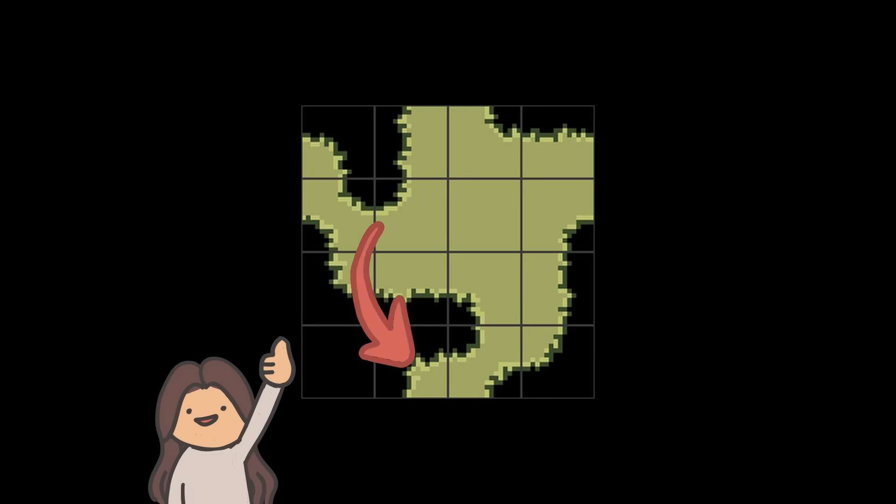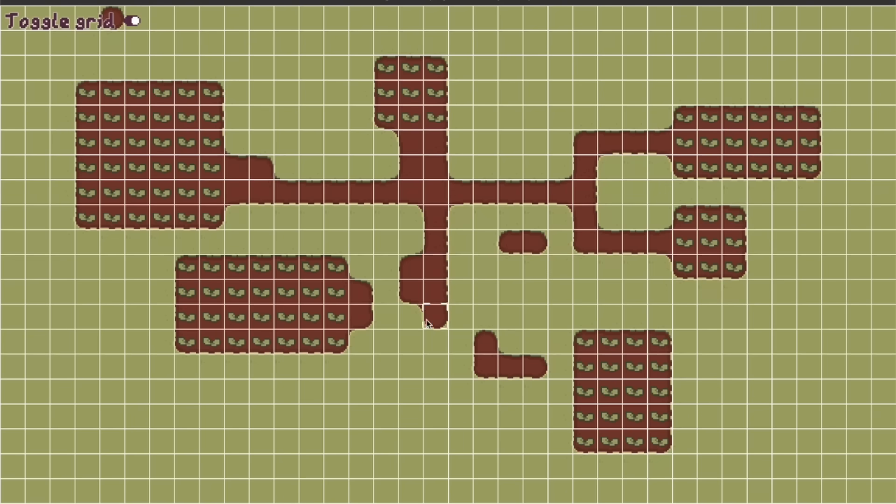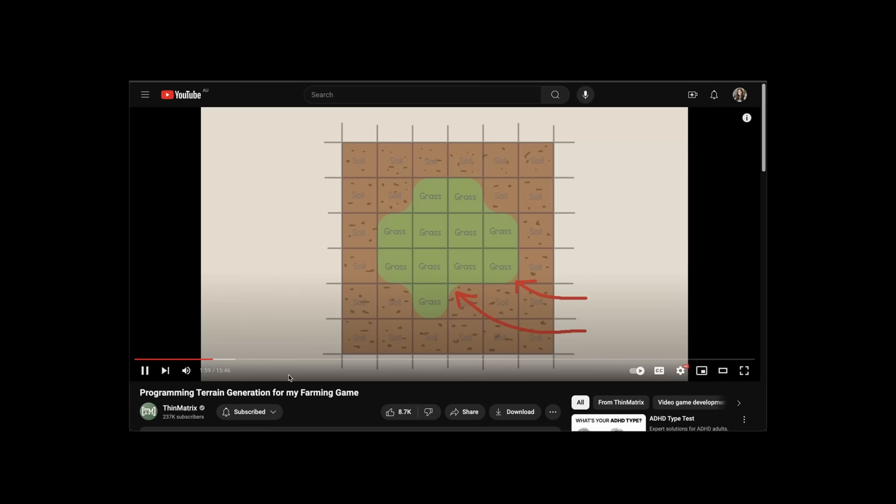In terms of the actual tileset to use with this method, this time we actually want the edges to be drawn halfway through each tile. Once the offset is applied, it will appear perfectly aligned with the rest of the game's world. For learning more about the dual grid system, I recommend checking out this talk by Oskar Stolberg, or this devlog by Thin Matrix, both of which I will link in the description.